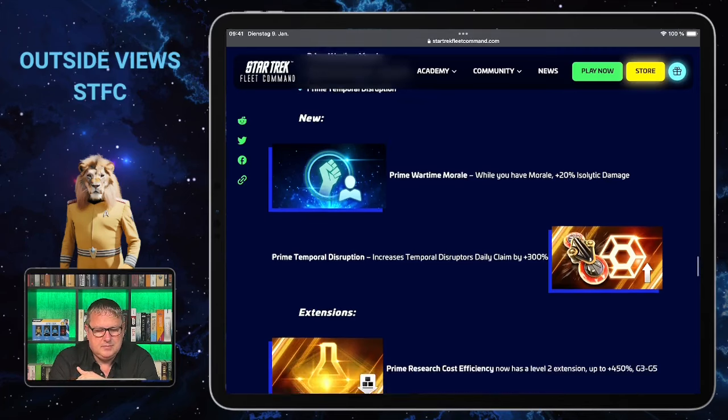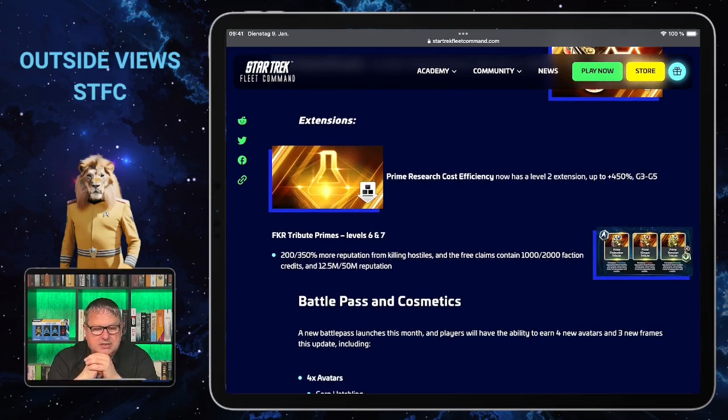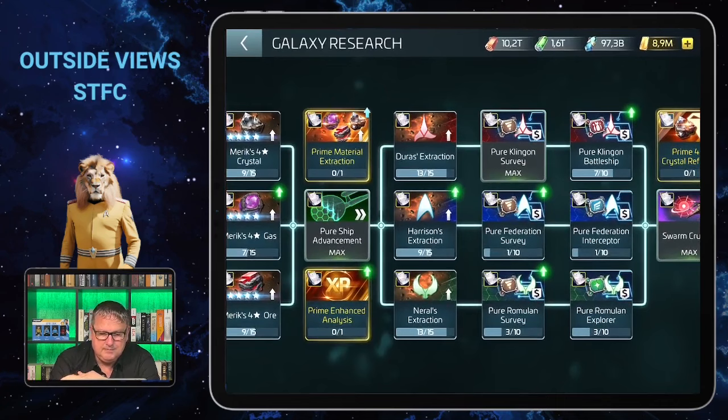It's the same with the extended ones — one is the prime research cost efficiency that has a level two extension giving you 450 percent of G3 and G5. What I think is really interesting is the FKR tribute primes with level six and seven. Although I haven't invested a lot in those yet, they give you more reputation from killing hostiles and free claims with one thousand or two thousand faction credits and reputation claims when you're working on the 15 billion.